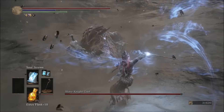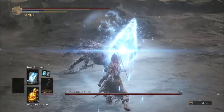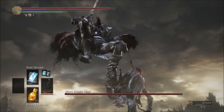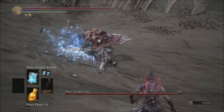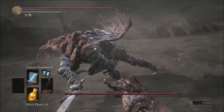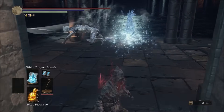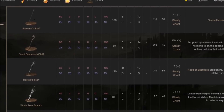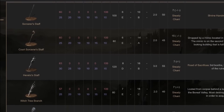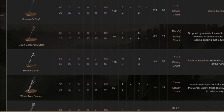Sorcery in Dark Souls 3 kind of sucks. Unless you are on hyper mode with like 99 int, you're not going to have much of a magical experience, and it's not the easy mode it was in the previous titles. But forget about spells — what about spell tools, the catalyst itself? It's not Bloodborne's cane, but believe it or not, I can actually show you how to make a pretty damn powerful build.